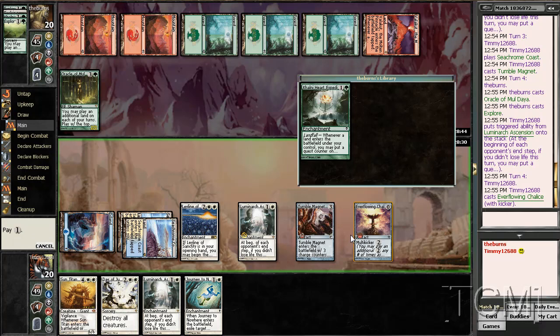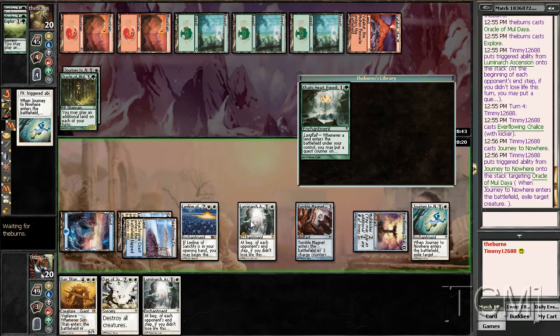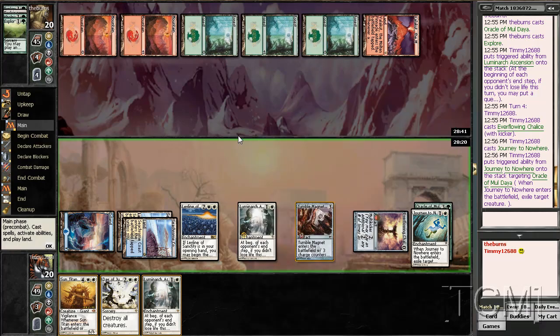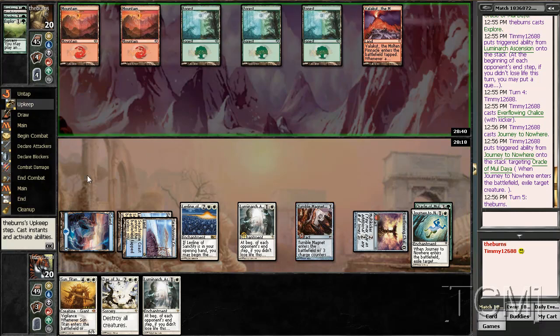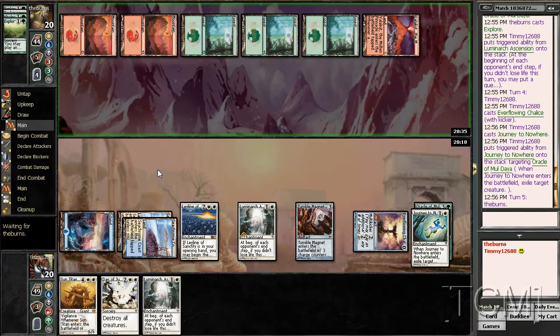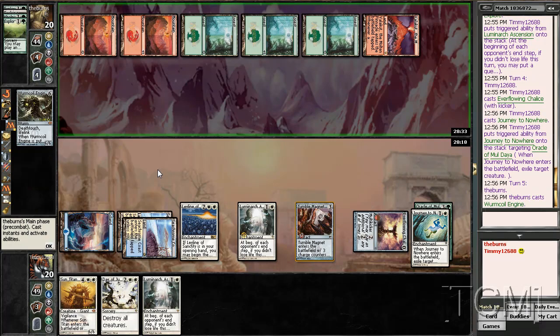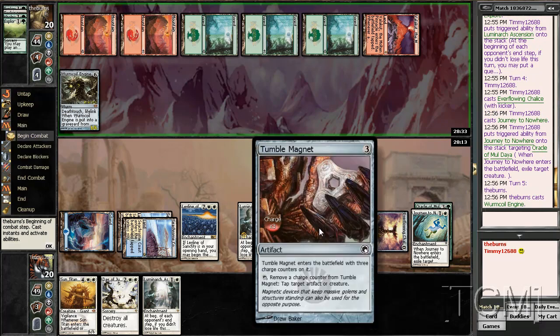Do I Journey? Yeah, I definitely Journey, I think. Or else he's just gonna get so much value out of this, and that forces me to not have to use my Tumble Magnets, which will be good. You can do like Avenger of Zendikar, Day of Judgment for that. Wormcoil Engine — that's stopped by this.